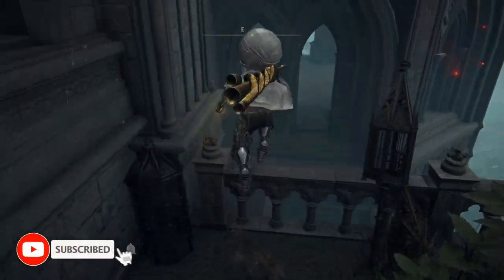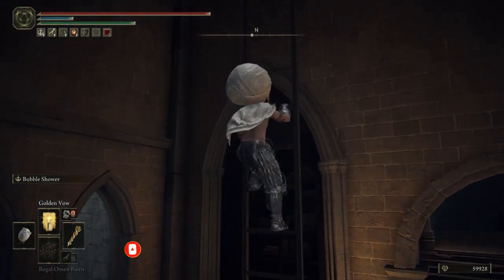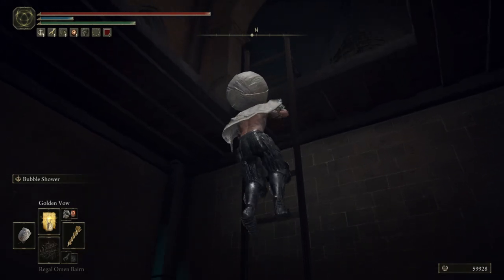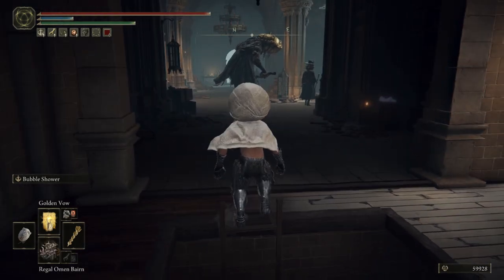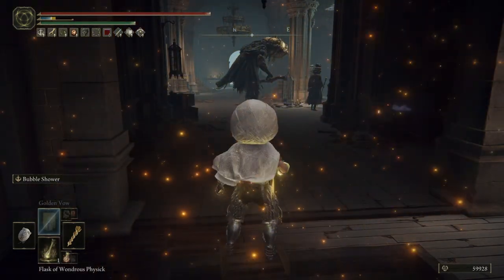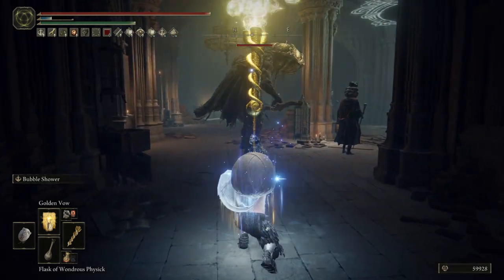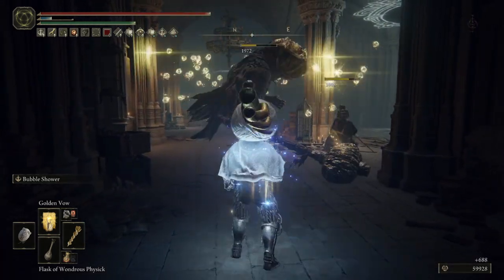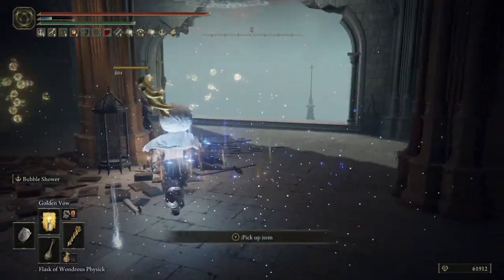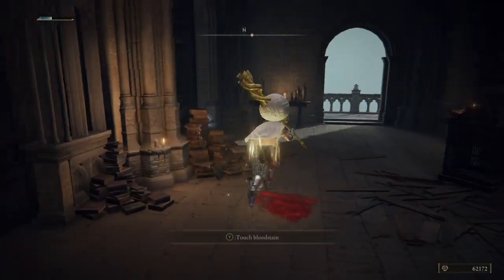Ladies, gentlemen, and darndest of all ladies, welcome one and all to another roundup of everyone's favorite build companion piece, the accessory to the stars — by which I mean the accessory to everyone, because realistically we are all made of recycled stardust anyways — your talismans. Those little trinkets that we, I guess, carry in our pocket? They give you passive benefits through every stage of your journey through Elden Ring, and some of them can be more useful than others, while some are just plain worth knowing about even if you would never touch them yourselves. Without further ado, here are eight more talismans you don't want to miss in Elden Ring.